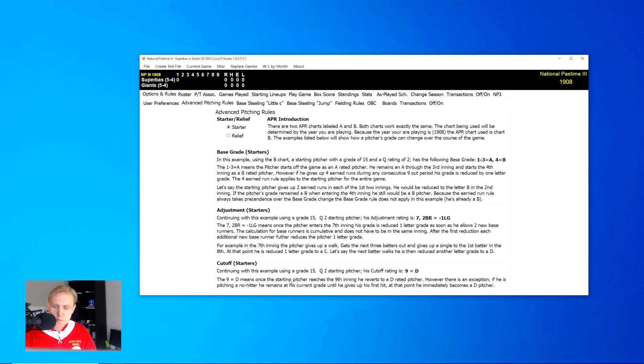There are a couple of things in these rules that allow pitchers to continue to pitch at a high level. For example, if a pitcher is throwing a no-hitter, he will remain in his current grade. The cutoff — nine equals D — means once the starting pitcher reaches the ninth inning, he reverts to a D-rated pitcher. However, if he is pitching a no-hitter, he remains in his current grade until he gives up his first hit, at which point he immediately becomes a D pitcher.